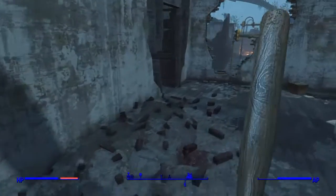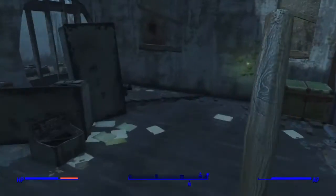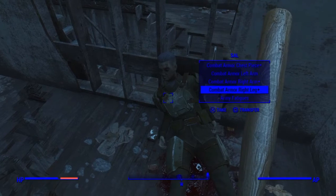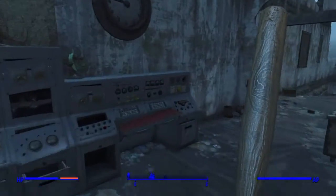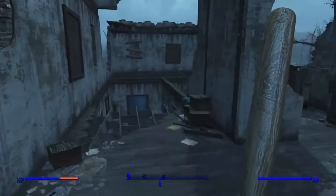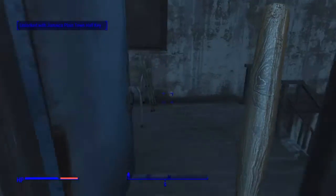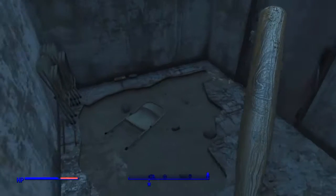Once you're there, there'll be a person in here who has been dead for a while. I already collected her stuff so that's probably why it's not showing. Come down here, open up the door, and then open up the next door which will lead you to the underground basement.